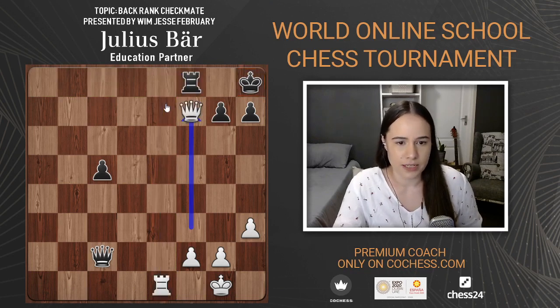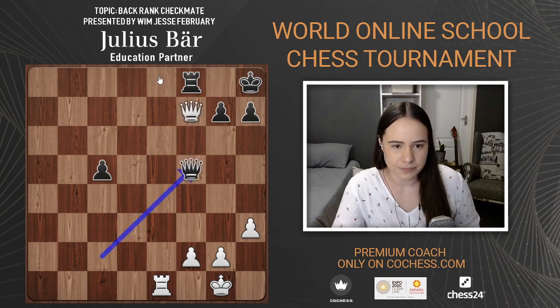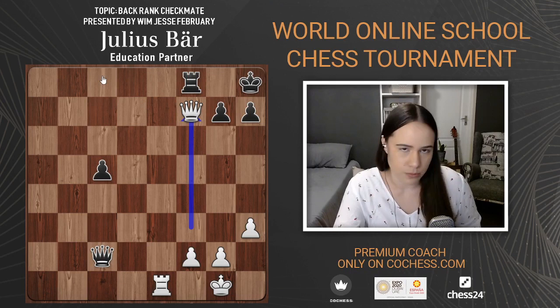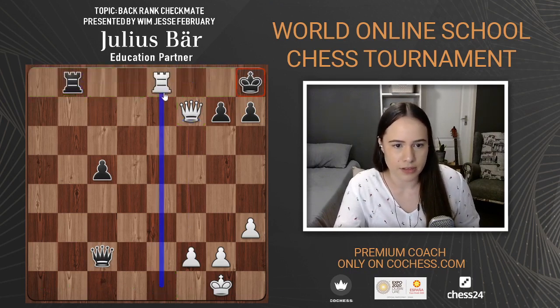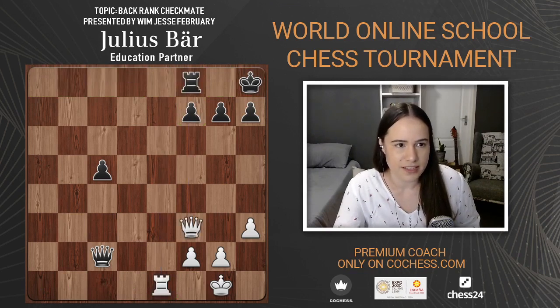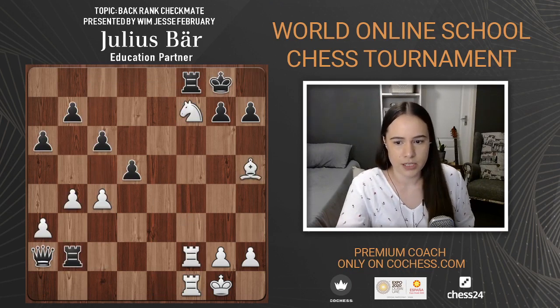If the queen could go back to c8 then it would be much better for black, but if the rook just moves away then rook e8 — that's unfortunate for black's pieces. Next one — white to move, what are you going to do?